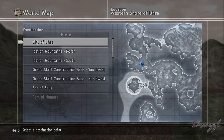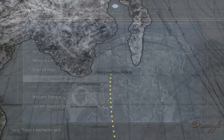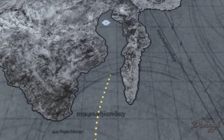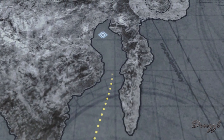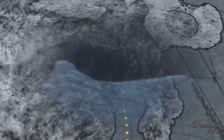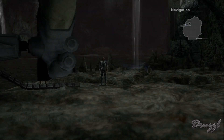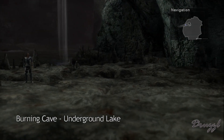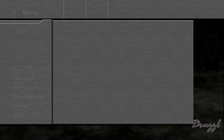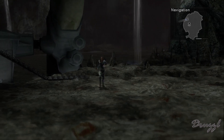So we'll go to the nearest embarkation point, which ironically is the burning limestone cave. Now that I have Tolton with me, do we want to run back through here real quick and get that seal? I think we do.